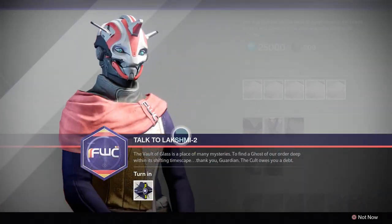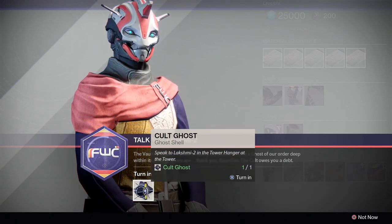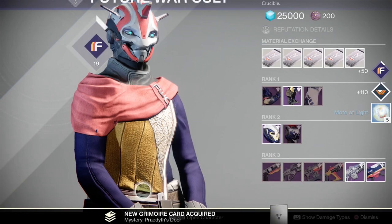You'll turn that ghost into Lakshmi of Future War Cult, who will thank you, give you some Motes of Light, another Grimoire card, and some reputation. We don't know if this is part of a greater objective in Destiny or if it's just an individual thing, but I'll gladly take some Vault of Glass Grimoire cards to go read about. And that is your Paradox Secret Mission Overview. Happy hunting, thank you very much for watching, and I'll see you next time.